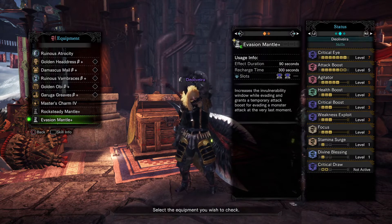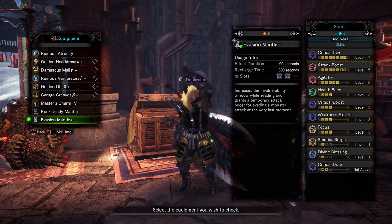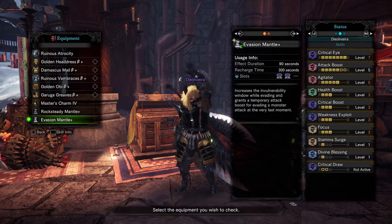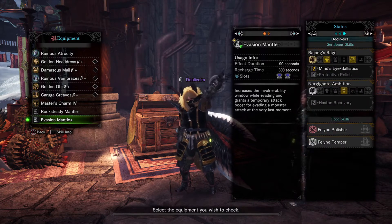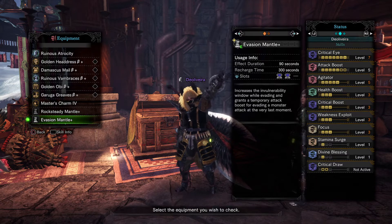Our skills are Critical Eye level seven, Attack Boost level seven, Agitator level five, Health Boost level three, Critical Boost level three, Weakness Exploit level three, Focus level three, Stamina Surge level one, Divine Blessing level one, and Critical Draw level two. We also have the set bonus Mind's Eye from the Origin set bonus.